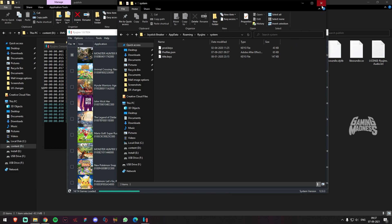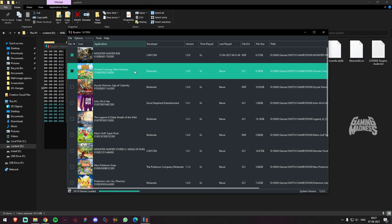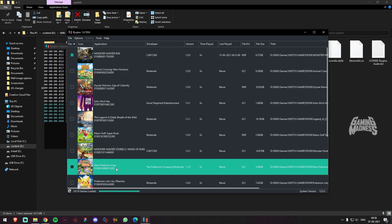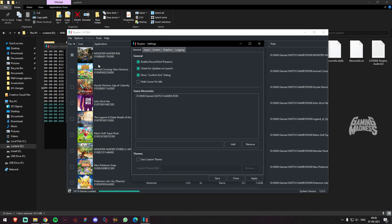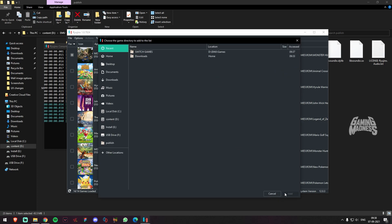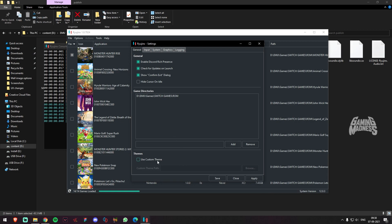Once you paste it, you will automatically add your directory. We will go to settings and choose the game directory. If you have the location, you can add it or remove it.